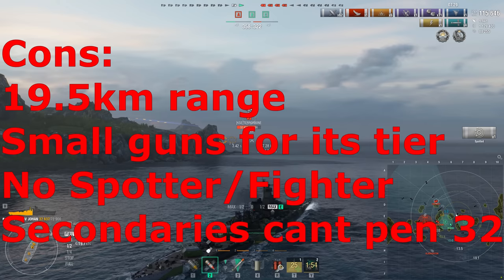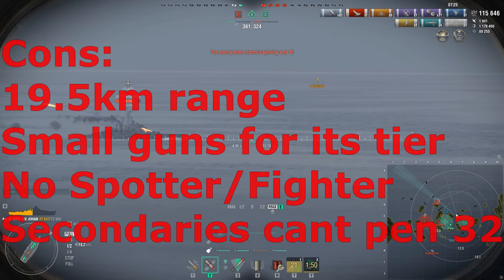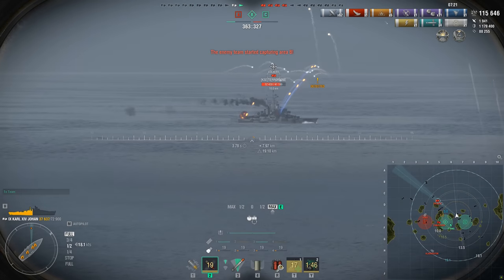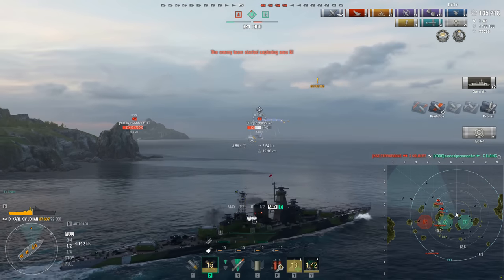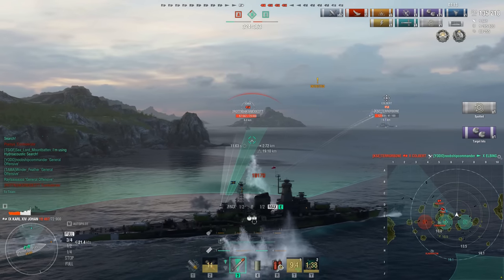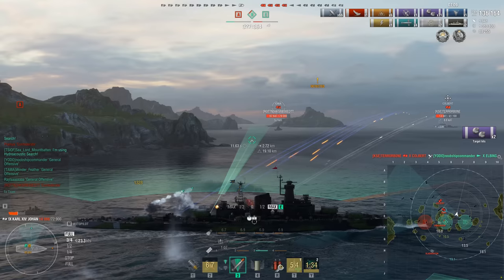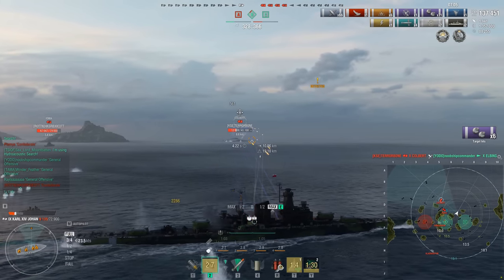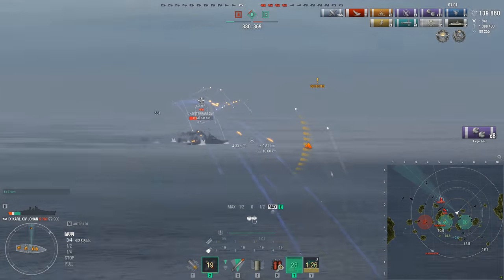The cons: only a 19.5km main gun range, and in today's meta that is going to get you into some awkward situations. There's no spotter, no fighter, no way to counter that. The AA was actually fine in my experience — I did pop Jersey Squirsky's AA talent in one game. Of course it is a secondary close-range ship in a very passive meta, and that is the downside. So that's my review of the Carl.